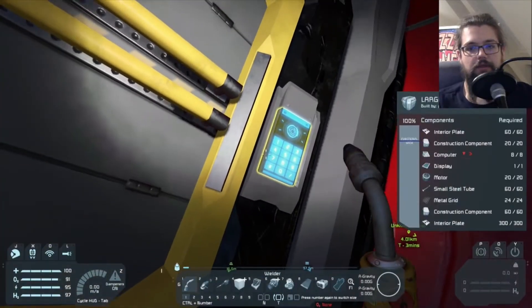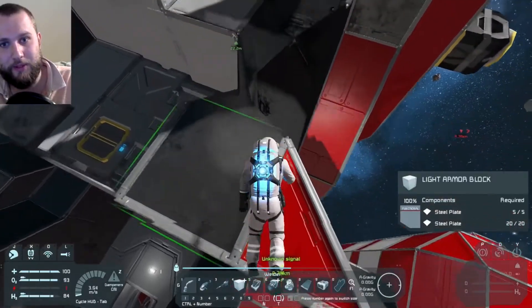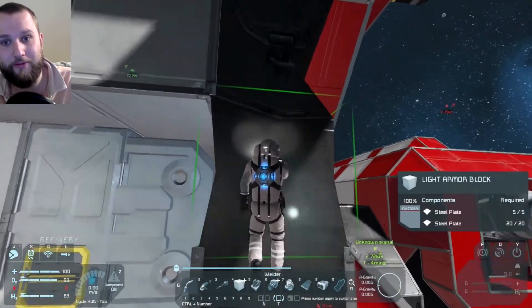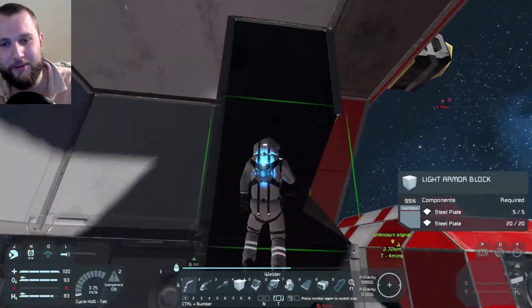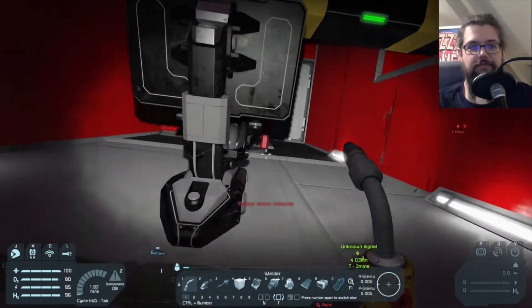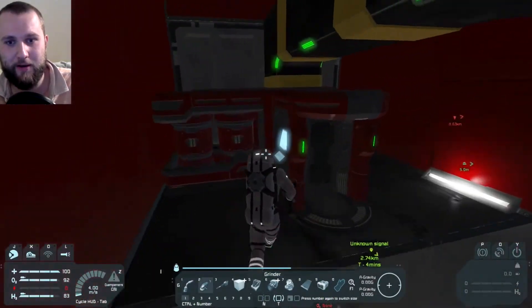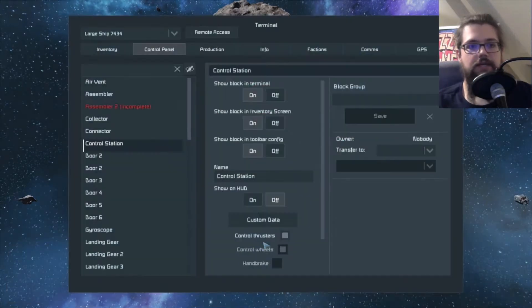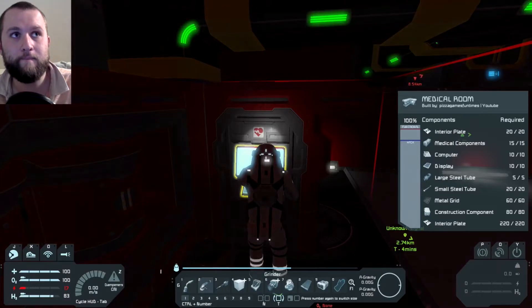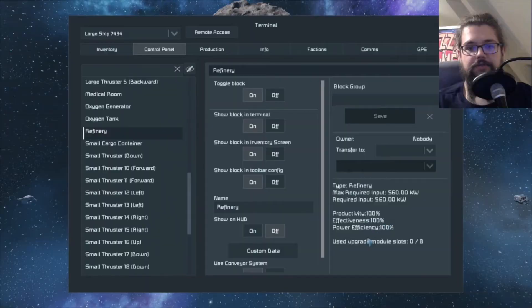I need iron ingots. Go to the captain's seat because I've turned the refinery off — I call it the smeltery because I play Minecraft. I've got no power! Meteor storm inbound! Go to the captain's chair, press K, go to log, then assembler — toggle block on. That's it. It should be working now.